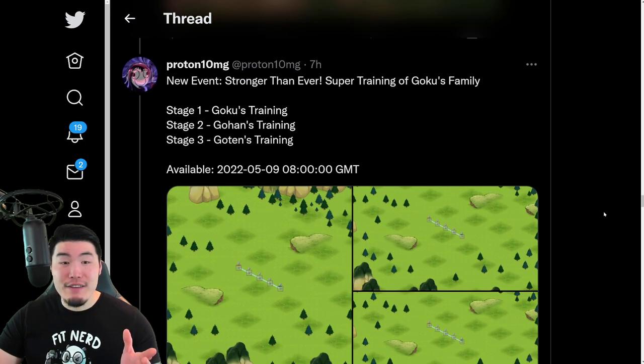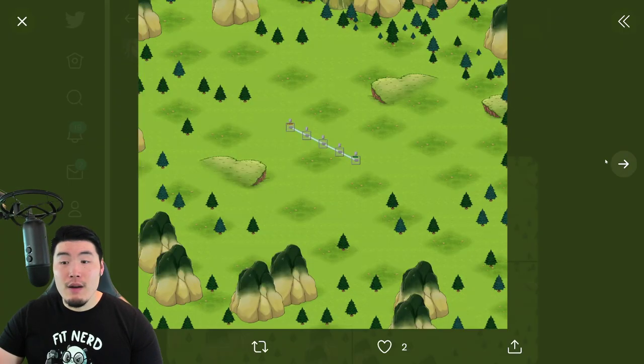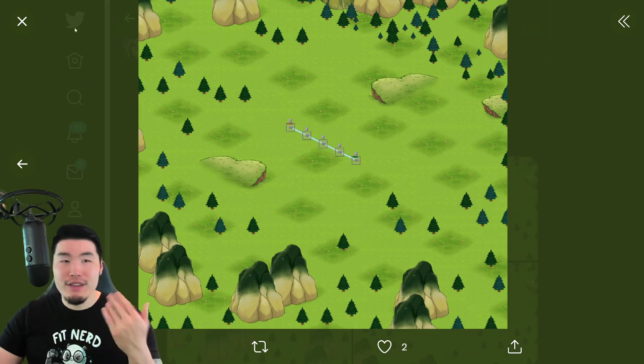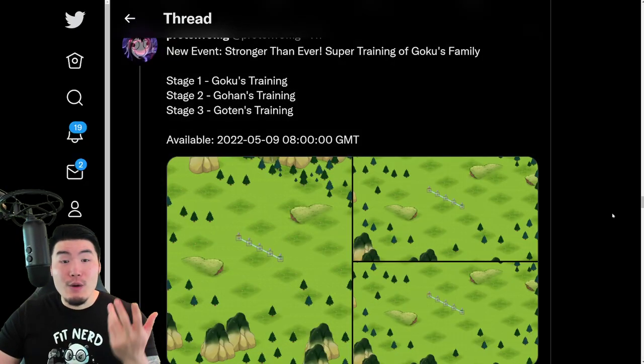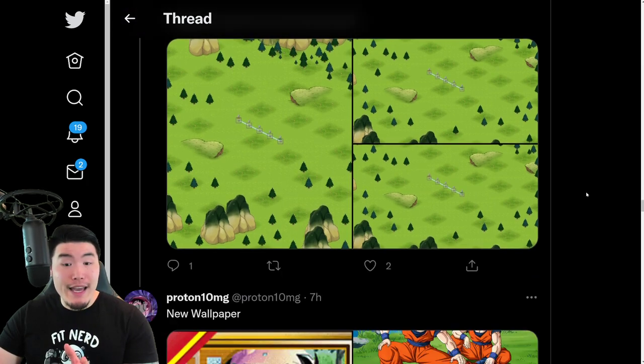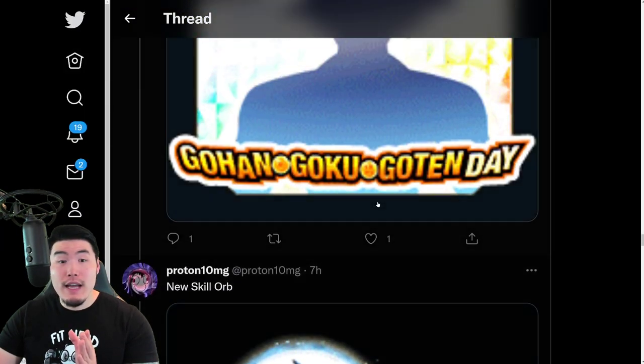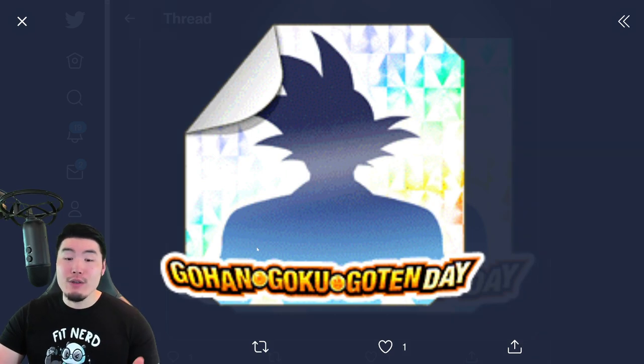We also have a new event called Stronger Than Ever Super Training of Goku's Family. There are three stages: one is Goku's training, one is Gohan's training, and one is Goten's training. I'm pretty sure we're getting specific skill orbs for each character — so Goku skill orbs from Goku's stage, Goten skill orbs from Goten's stage, and Gohan skill orbs from Gohan's stage. We also have these stickers specific to Gohan, Goku, and Goten.